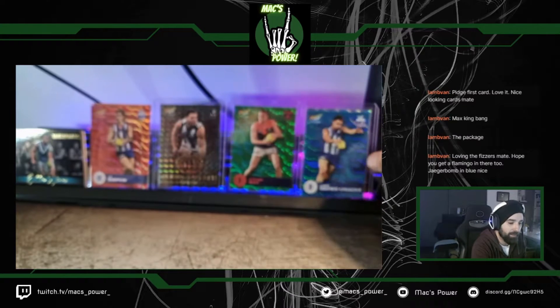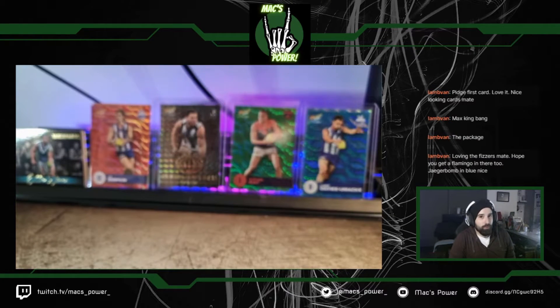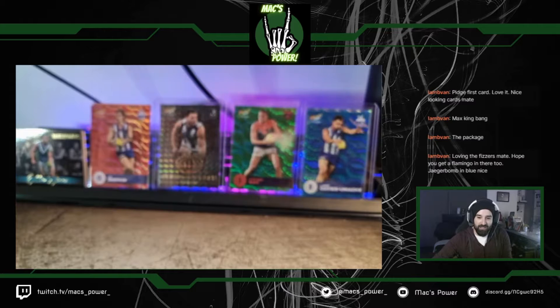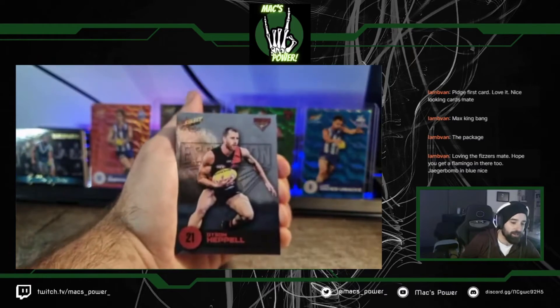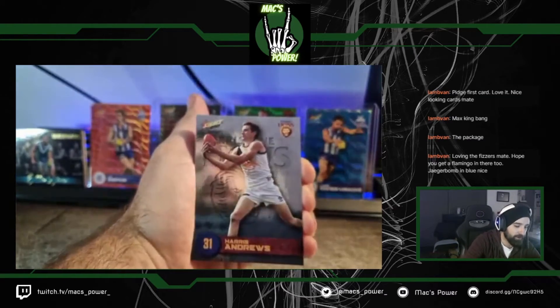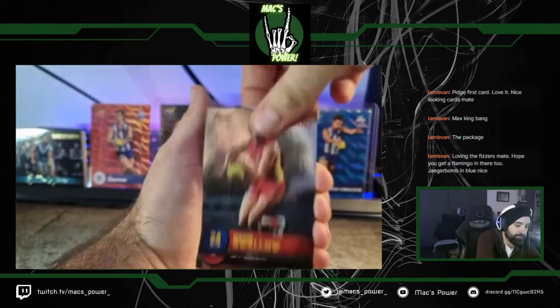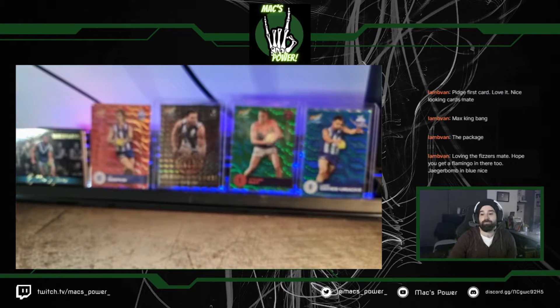Hopefully they're not all just game breakers and base packs, and maybe we've got another good box hit in here somewhere. I don't mind our chances at getting a Brownlow Leader — one in every two boxes, so technically every box you open you've got a 50% shot at getting one. Pack 15: Dyson Heppel — one for the Lamb Van — Maddie Crouch, Harris Andrews, Ed Langdon, Joel Selwood, Jamie Elliott, Dave Swallow, Jack Steele. That's a base pack.